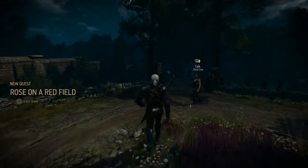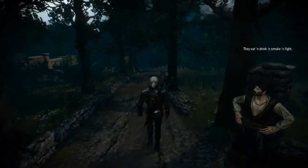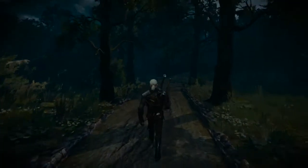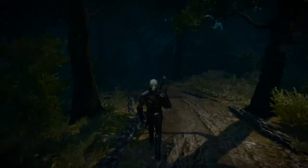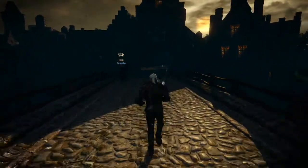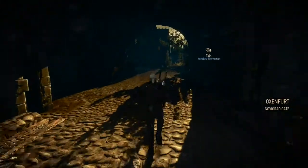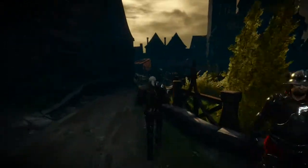So now we've got a couple missions from this place, both involving Oxenfurt in some way — the sewers in Oxenfurt to kill the beast, and then after finding her friend's murderer we have to meet her at a bar near there. Alright, here we are in Oxenfurt — we're going to look for that beast first. Looks like we have to go down the sewers, near the Novigrad gate.